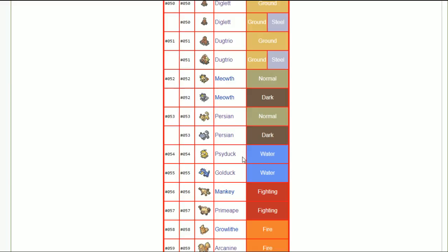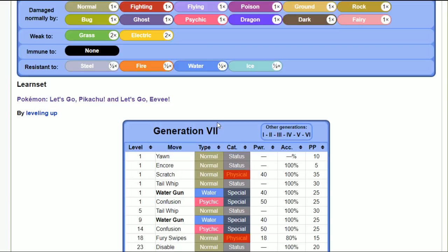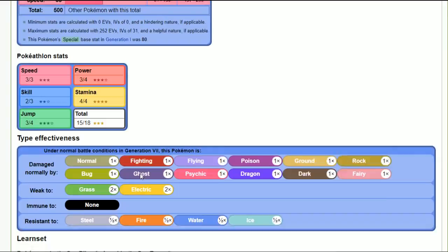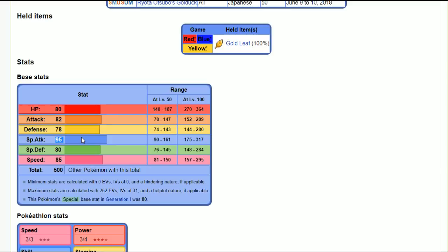Golduck is a weird mid-tier Pokémon — it gets calm mind, which is a very broken move, but doesn't have much sustain. It's not fast enough to outspeed and shut things down permanently. Its highest stat is 95 special attack. You could go modest nature, or run bold nature with calm mind for mixed tankiness and then launch two scalds or hydro pumps.